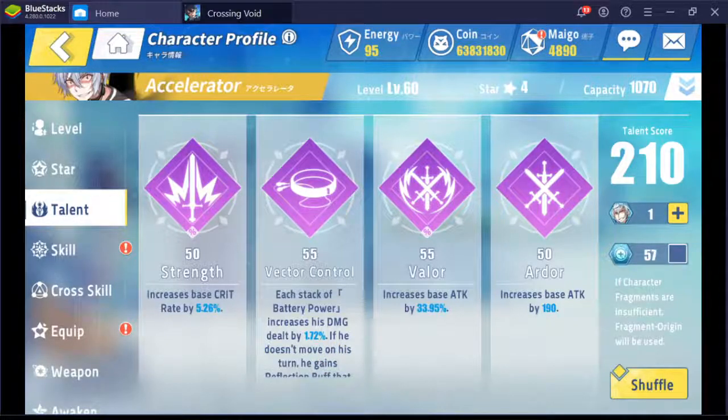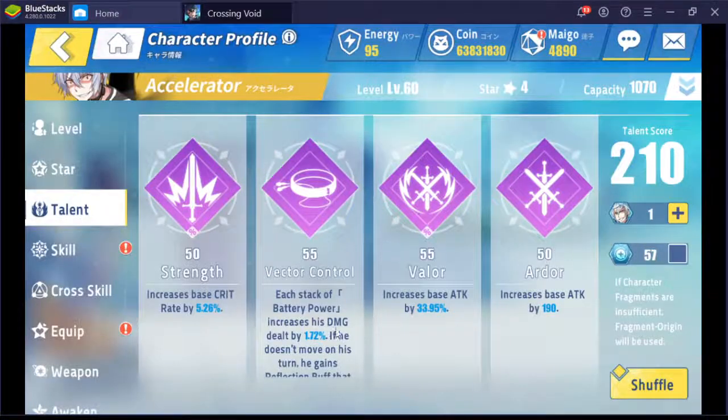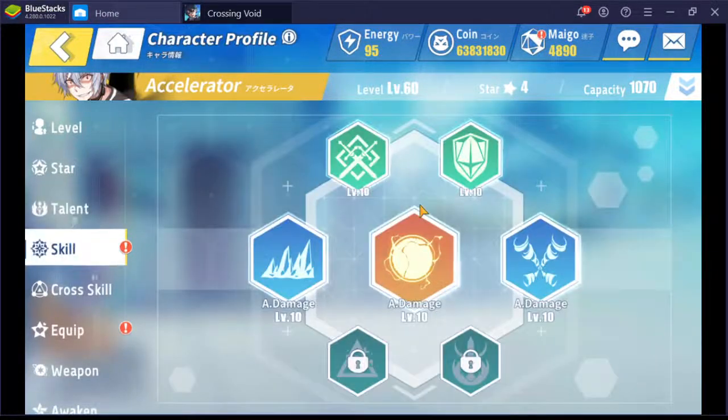Now let's take a look at Accelerator's stats. He is blessed with a full attack stat of 2000, which is the cap of attack for year 1 characters. His speed is okay — being on mid speed is good for versatility — but most importantly his attack is very high.